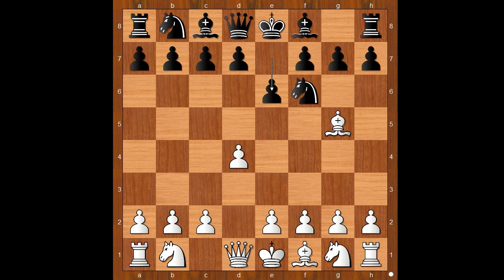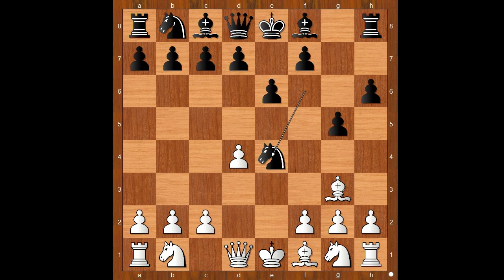e6, and now e4 threatening e5. In cases when white played bishop to h4, players with black pieces continued with g5, and after bishop to g3, Nxe4 — and the results were not good for the players with white pieces.